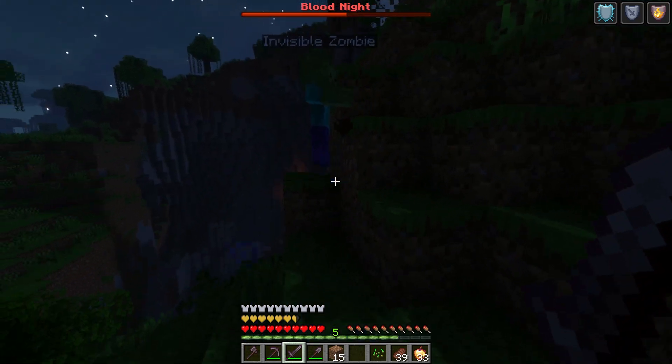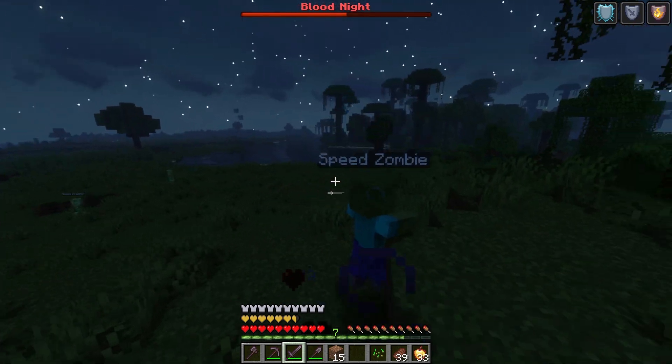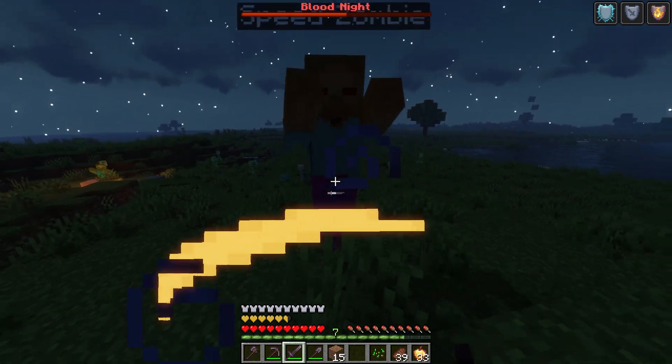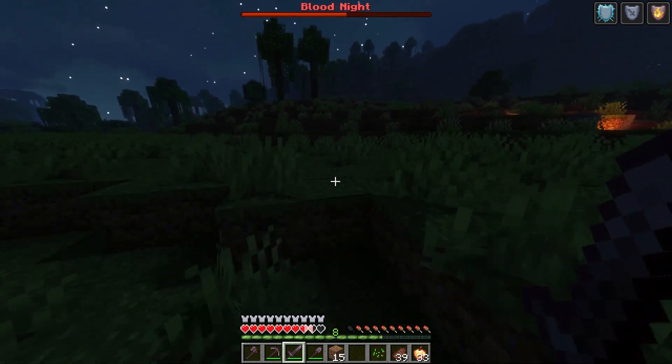All special mobs have a custom damage and health value to make fighting them more challenging. You can modify the damage and health for both these special mobs as well as vanilla mobs. Even vanilla mobs have a chance of dropping custom items.